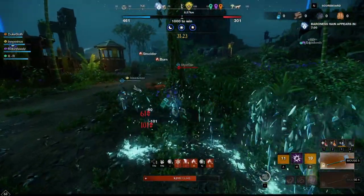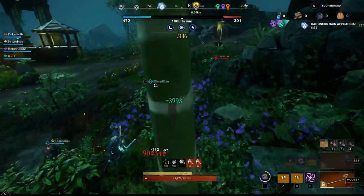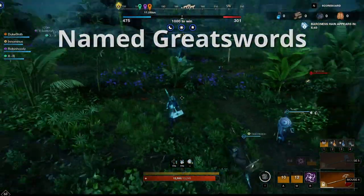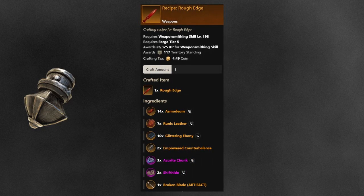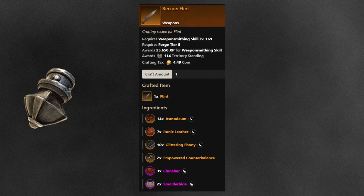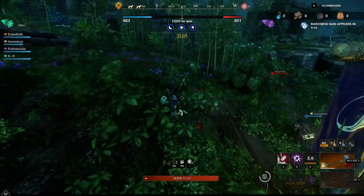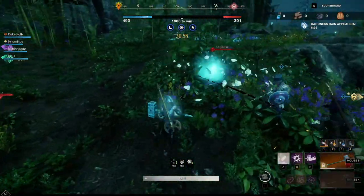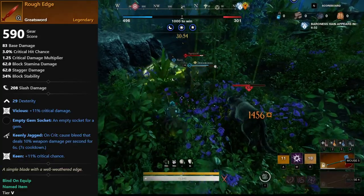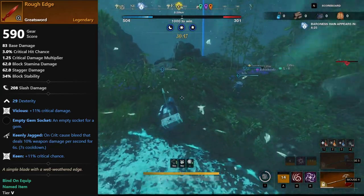With the new greatsword being introduced, we'll also see a ton of people crafting those. The named recipes for greatswords all share one specific material: empowered counterbalance, of which they each need two. Currently those are mainly used for hammers, and most hammers aren't really worth crafting, but after the patch people will try to get a lot of greatswords crafted because they have decent perk pools. I'd recommend not going overboard though, as these can only be crafted by people with very high weapon smithing. Worth noting: crafted named legendary greatswords are currently labeled bind on equip, which if intentional would increase the value of empowered counterbalance further.